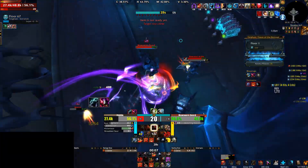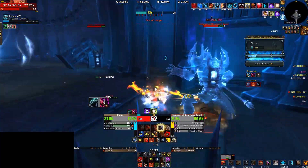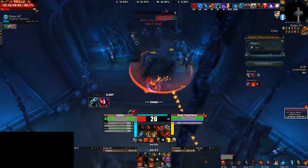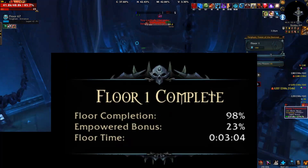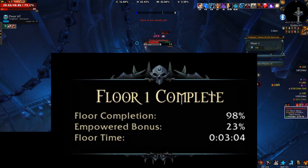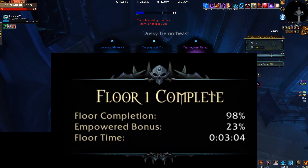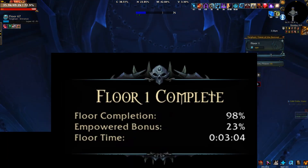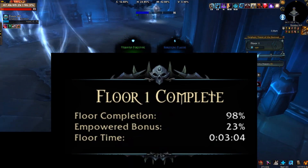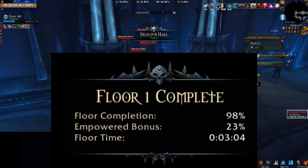After optimizing your pathing on each floor, the next thing to consider is trying to optimize empowerment, which means you've got to understand how the empowerment bonus actually works. At the end of each floor, it tells you what percentage of things that you did on that floor. You gain completion from killing mobs, breaking urns, opening chests, freeing souls, and doing the NPC quests. The empowerment bonus works the exact same way as the completion percentage, with the only difference being that it only tracks floor completion while the empowerment buff is active. It has nothing to do with the time that you spend while empowered, and everything to do with what you did while empowered.